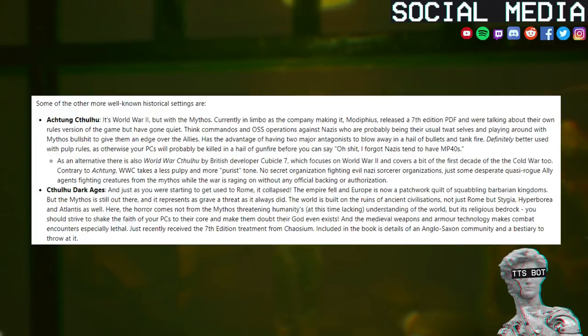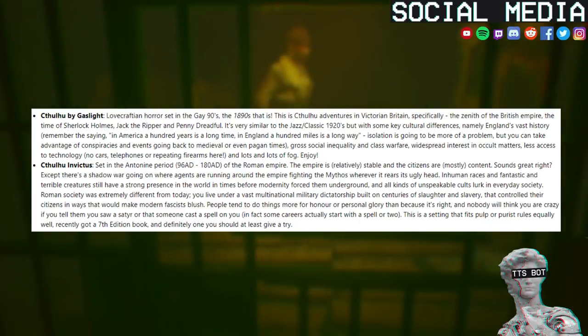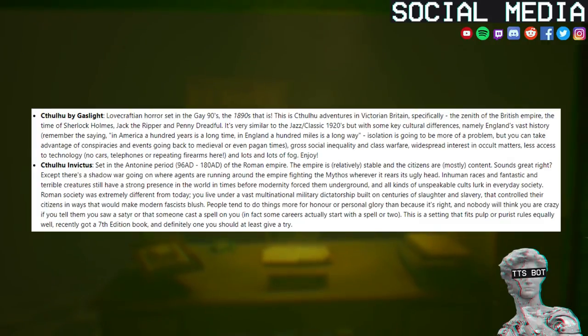Included in the book are details of an Anglo-Saxon community and a bestiary to throw at it. Cthulhu by Gaslight — Lovecraftian horror set in the gay 90s, the 1890s that is. This is Cthulhu adventures in Victorian Britain, specifically the zenith of the British Empire, the time of Sherlock Holmes, Jack the Ripper and Penny Dreadful. It's very similar to the jazz classic 1920s but with some key cultural differences, namely England's vast history. In America a hundred years is a long time; in England a hundred miles is a long way — isolation is going to be more of a problem. But you can take advantage of conspiracies going back to medieval or even pagan times, gross social inequality and class warfare, widespread interest in occult matters, less access to technology — no cars, telephones or repeating firearms here — and lots and lots of fog.